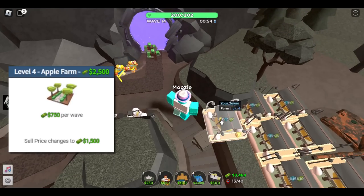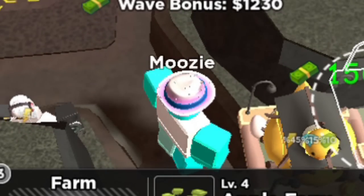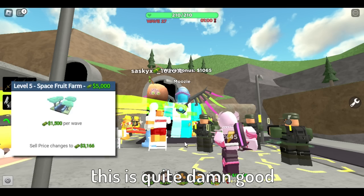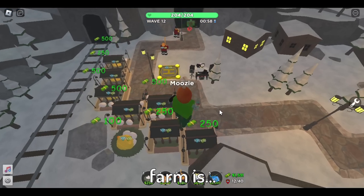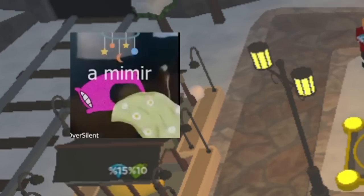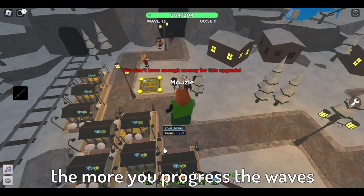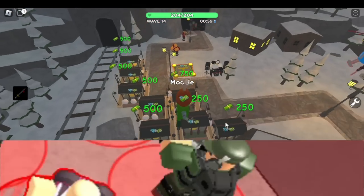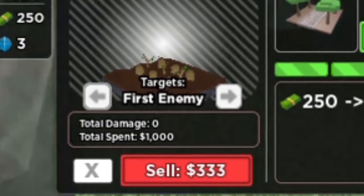For the fourth level, it increases money gained from $500 to $750. Not really worth it to be honest — you'd much rather upgrade level 2 farms to level 3 instead of getting level 4, considering it also costs $2,500, which is quite expensive. And finally, for the last upgrade, the max amount of money you can get from the farm is $1,500. This is quite damn good, especially for more expensive towers like the Accelerator or the Engineer. The Farm does absolutely nothing for the whole wave until the very start of the next wave where it gives you money, but that set amount is really worth it as you progress through waves.